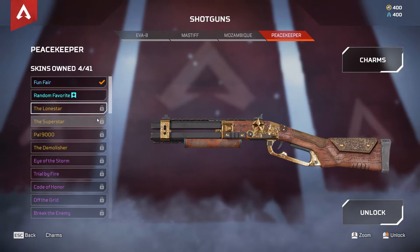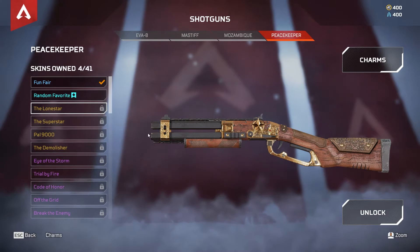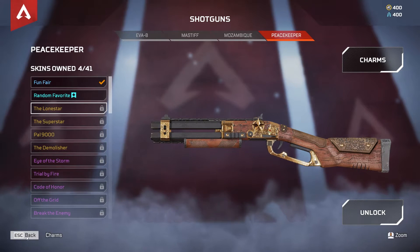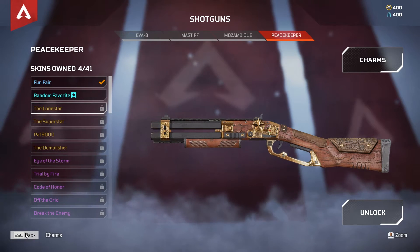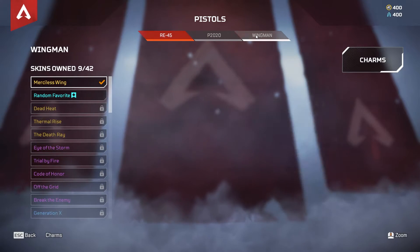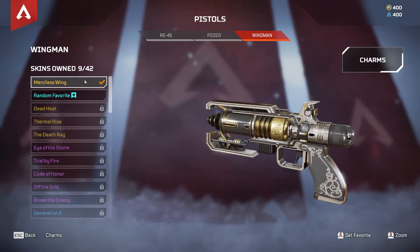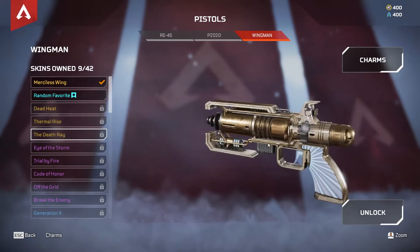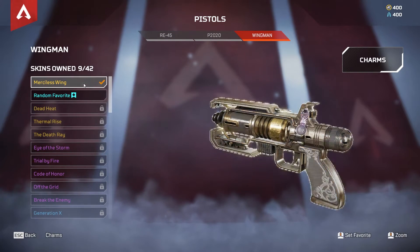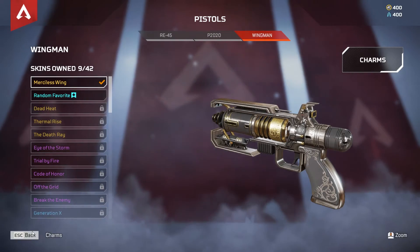And it's always good to just have good iron sights, especially if you're landing on a gun early in the game — you definitely want to have the best chance possible. And these iron sights will definitely improve your aim, and you'll be able to see it. It's definitely night and day, even though it kind of sounds like a small difference. Finally, in the pistols, we have the Wingman. The two pay-to-win skins here are the Merciless Wing, which is actually one that I have, and the Death Ray. Both of these make the iron sights much thinner, and it just gives you a little bit more room to see through the sights, makes the target much more clear.